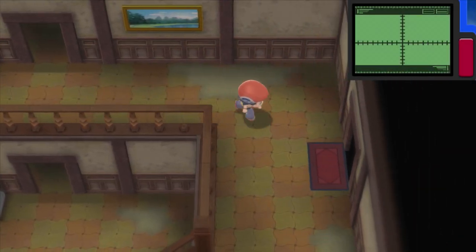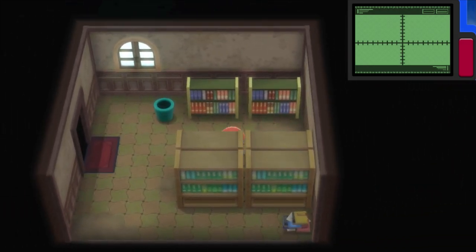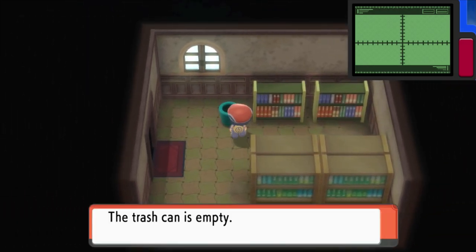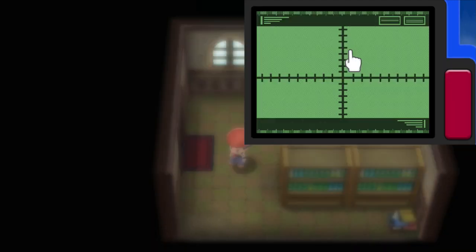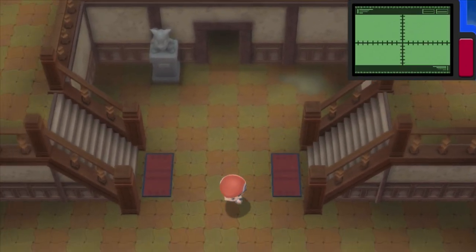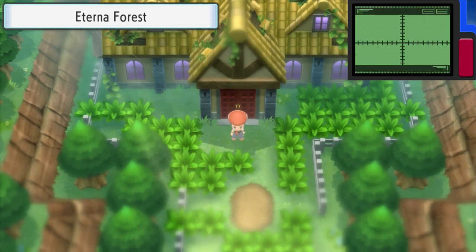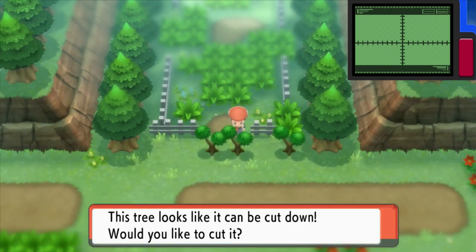There's only one room left to explore and that's going to be the right side over here. There's actually nothing in here. That's it. So the big thing here is TM90 Substitute, and if you also want the Old Gateau — it doesn't have any real purpose, you can use it or keep it in your inventory. It doesn't really matter.